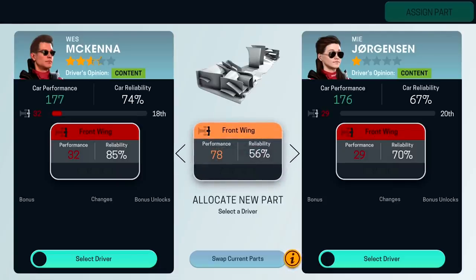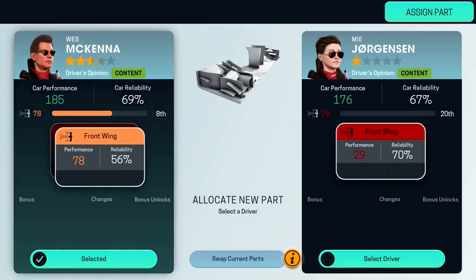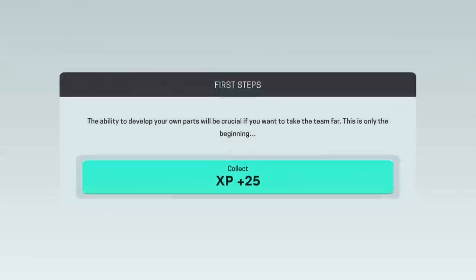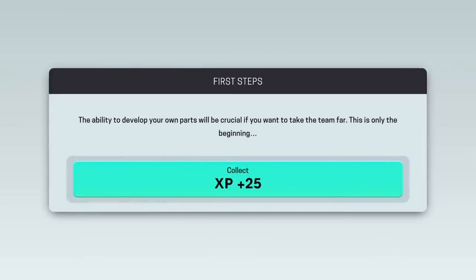Who is our best driver? Wes seems to be our best driver, so I'm going to give the new wing to him — that makes sense, no offense. Swap current part. I switched the old wing onto the other car and the new front wing goes on as well. Sweet — I've got a new front wing, nice and shiny! We can now collect 25 XP.